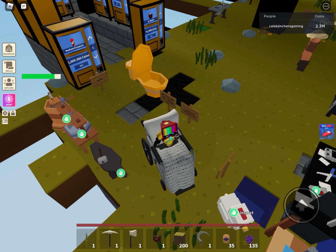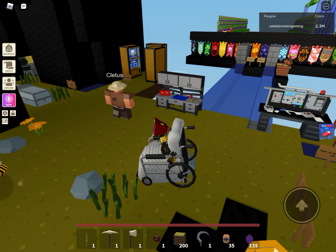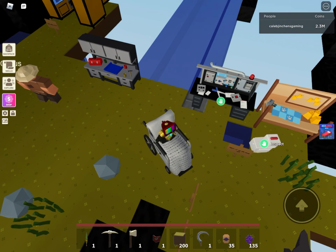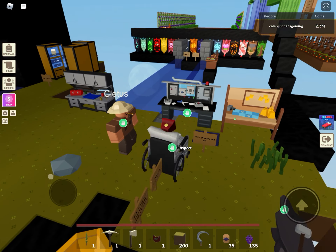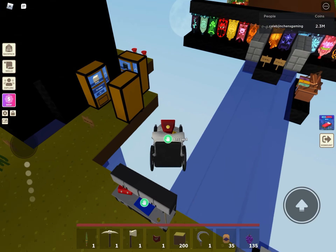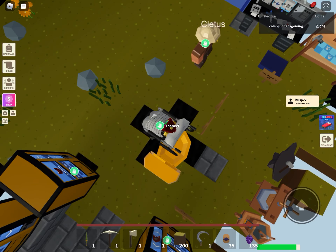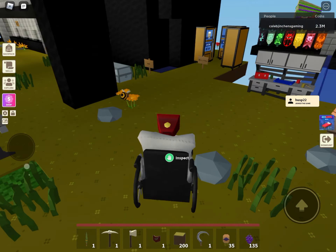Hey everyone, today I'm showing how you dismount your animals. Many of you don't know how to press a big button. So if you're riding an animal, your first solution would be to jump off — that would be the first thing in mind if you're a new player. But no, it won't work.